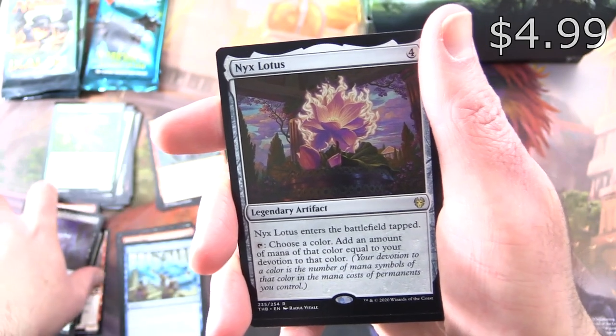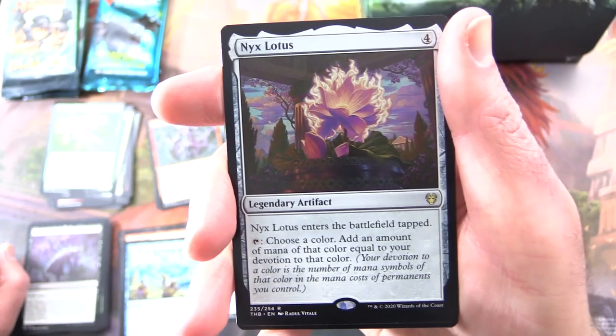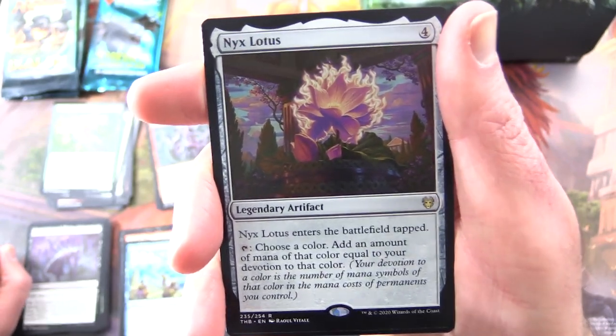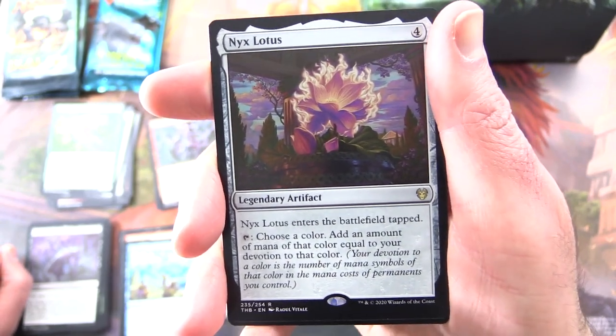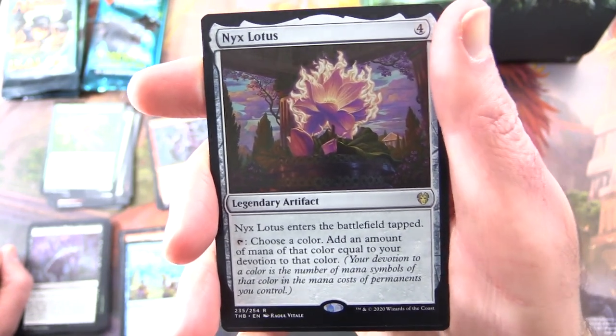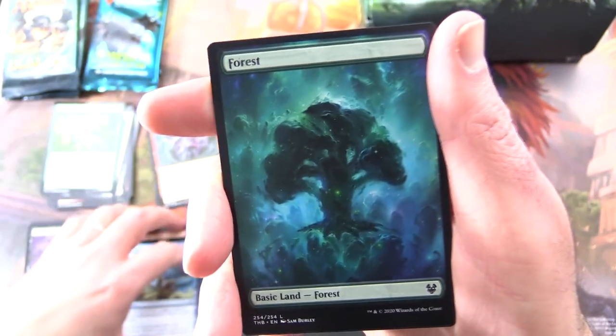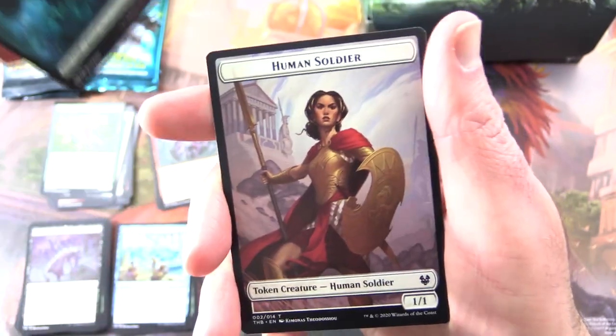Theros is coming out swinging today! Nyx Lotus — a legendary artifact for four. It enters the battlefield tapped. You can tap it: choose a colour and add an amount of mana of that colour equal to your devotion to that colour — the number of mana symbols of that colour in mana costs of permanents you control. Love that artwork — a very great pull. Forest and a Human Soldier Token.